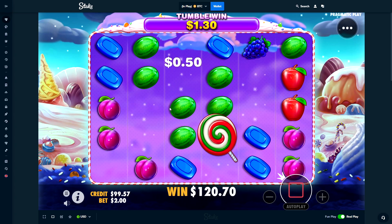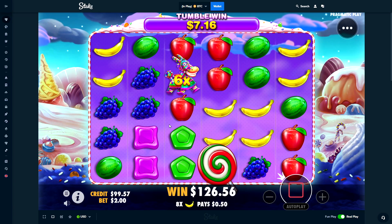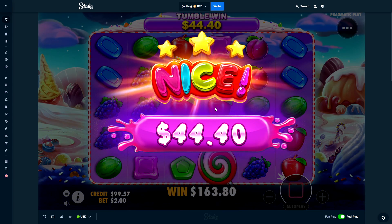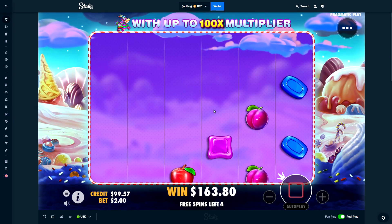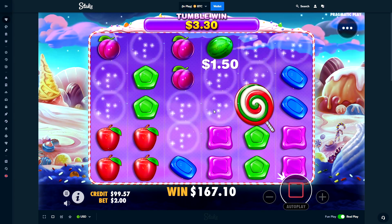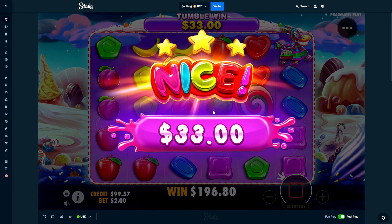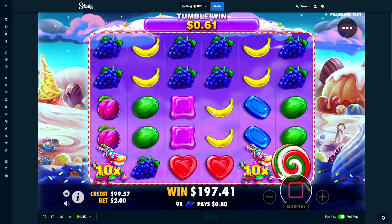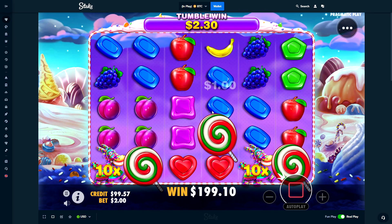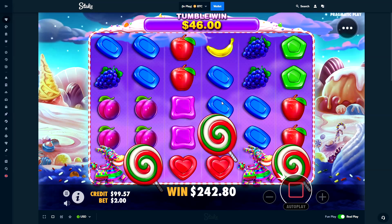Bananas, watermelon — multi this please, huge multi, 100x! We can't get any good multis when we have a nice tumble. Bananas — okay, we got money back. Give us a profit spin now. Re-trigger too — what the hell! That's not terrible. Finally got a little bit of profit.